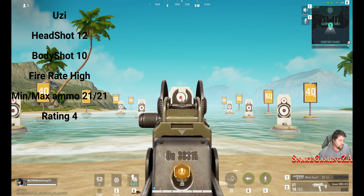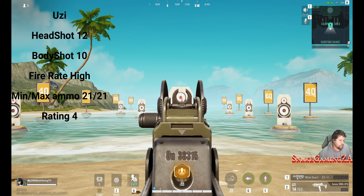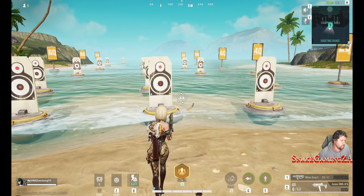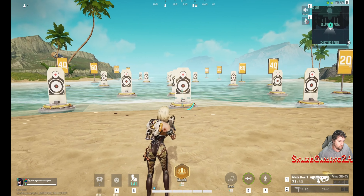In the SMG category, we are now looking at the Uzi. It's got 12 headshot damage, 10 body shot damage, and a massively high fire rate. But unfortunately, no extended mags make this weapon not very viable, unless you are in the early game stages and it's the first weapon you pick up.